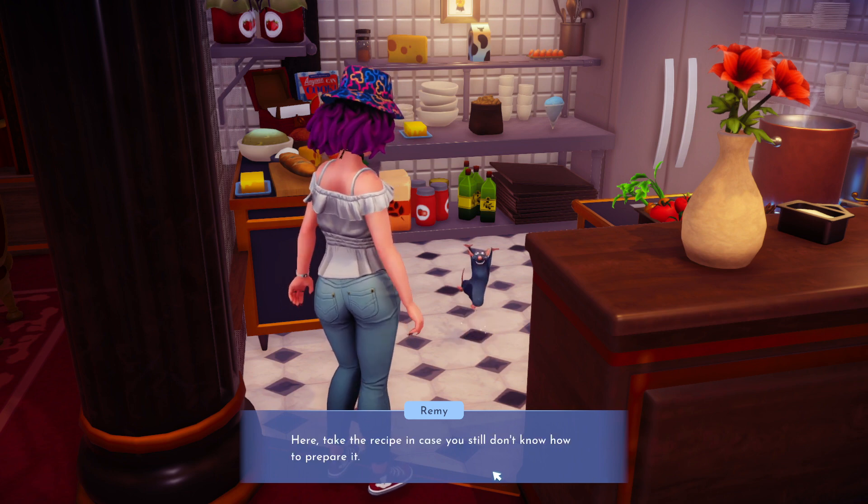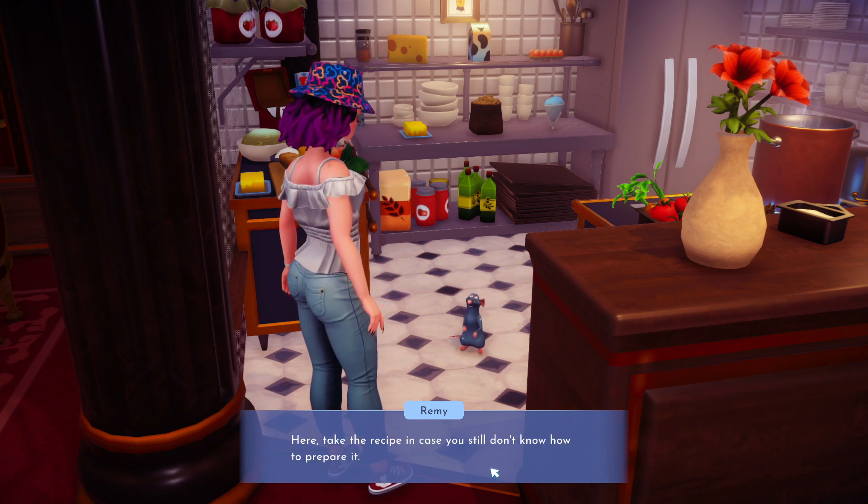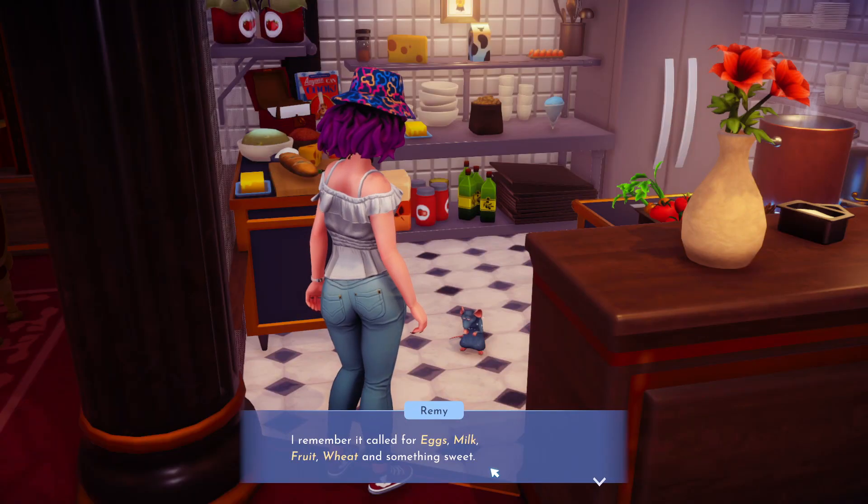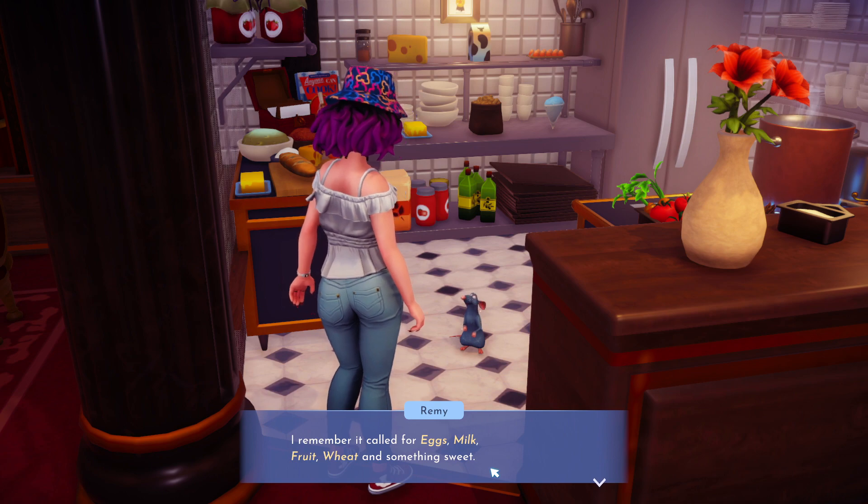We're going to go to Remy and he's going to give us the recipe to the big fish platter. If you don't have that already — I personally did — you can use the recipe in your bag, but then we have to figure out the missing ingredient for the cake.